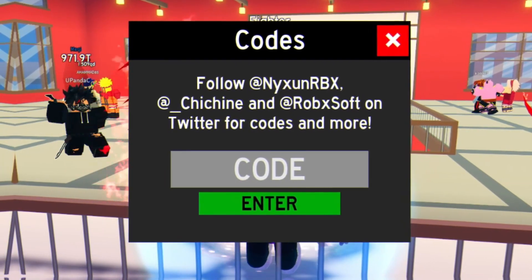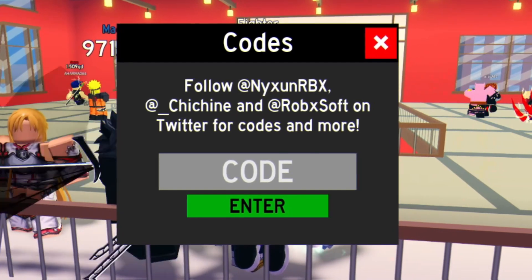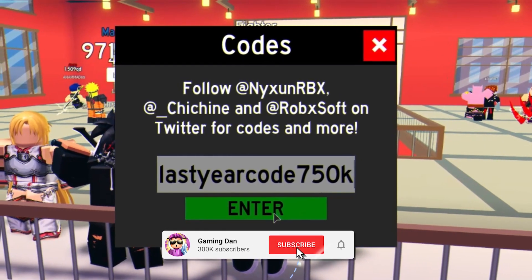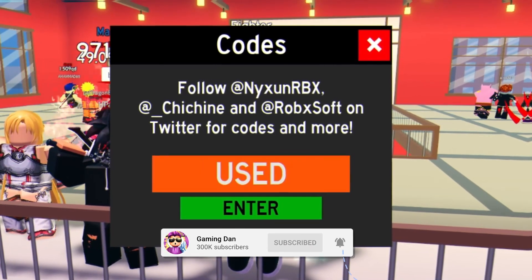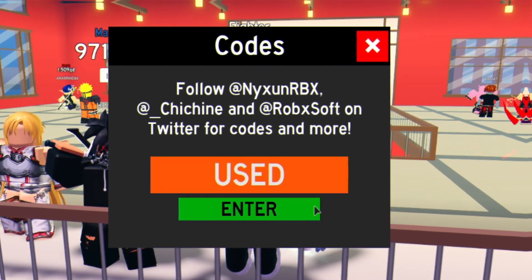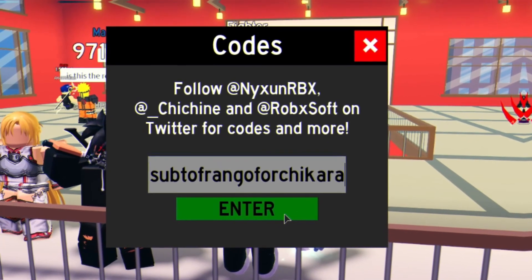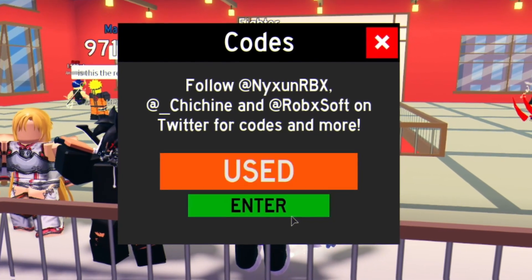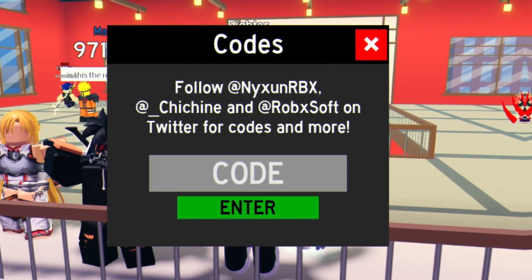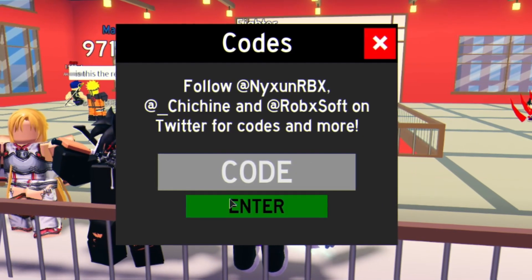I'll be running through every single working code in this video. The first code of the day is going to be 'lastday750k' — enter that code in right there. After that, you've got 'goodbyebugs' — redeem that code. The next working code is 'SubToFrangoForChikara' — redeem that one in. Make sure you guys do put in the capitals when redeeming these codes. Feel free to pause this video if I'm going too fast.